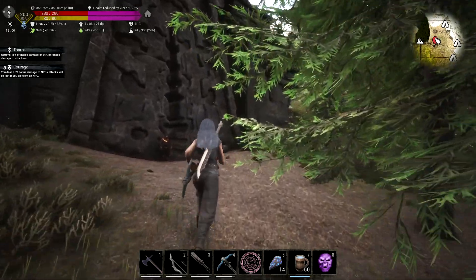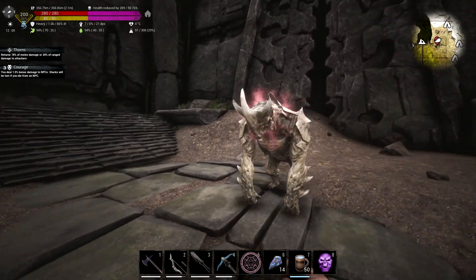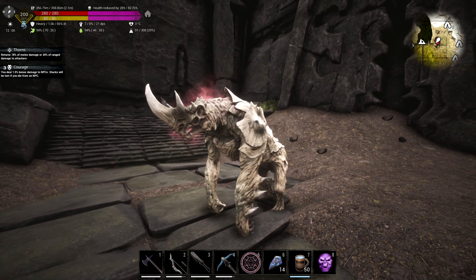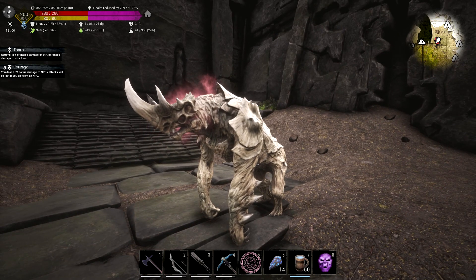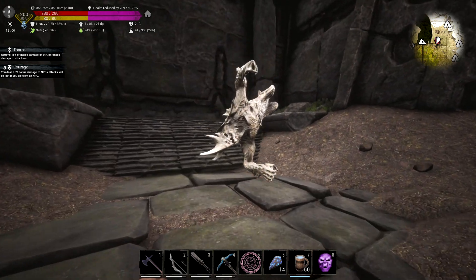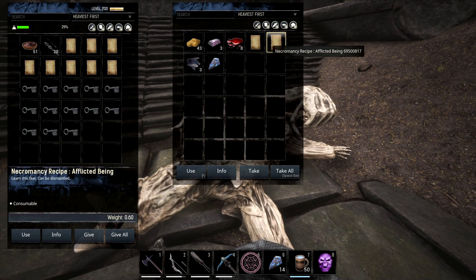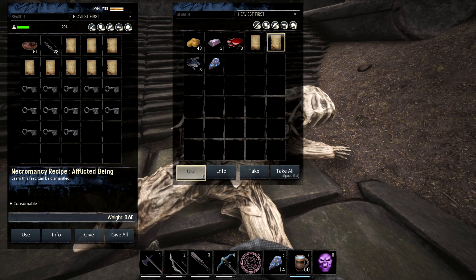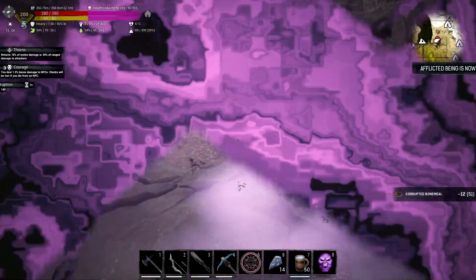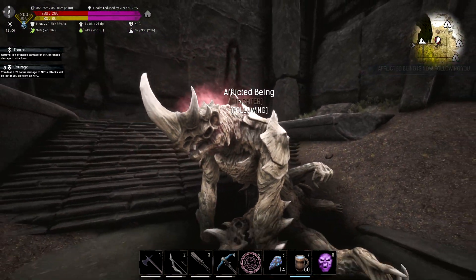Another thing you can kill for necromancy recipes is afflicted beings. There are a couple on the map - one is above the albino bat tower and there's one at this location on my minimap, a pretty popular spot. Kill him and see if you get the recipe - I believe we got it first try, very nice. Afflicted being recipe - eat that and it'll give you another recipe. We can now bring around our own version of that creature.